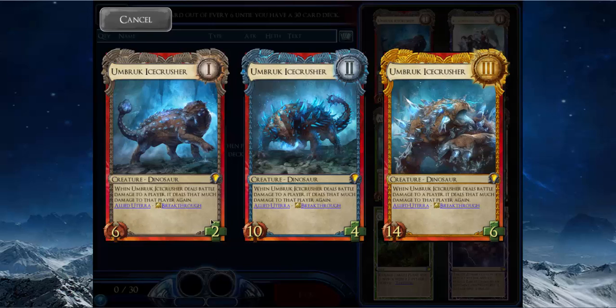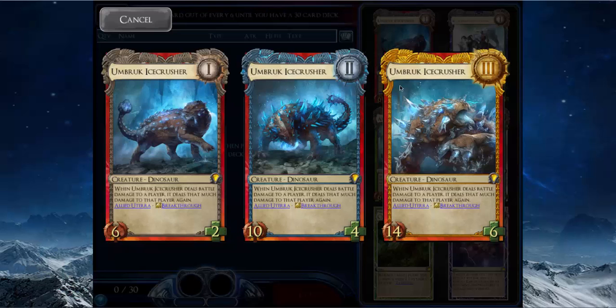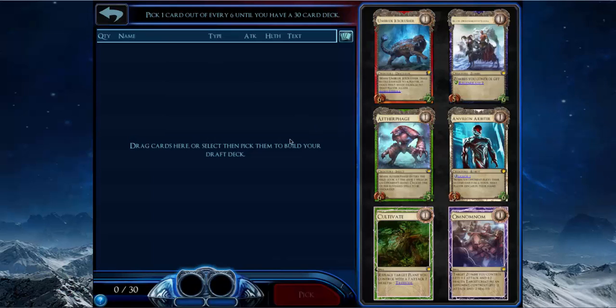It doesn't really matter that it has Breakthrough if you draft two Terra and it does double damage, because it never really lives to do that. They can block it with any creature — even at rank three they can just put a level one creature in front of it and it'll die.